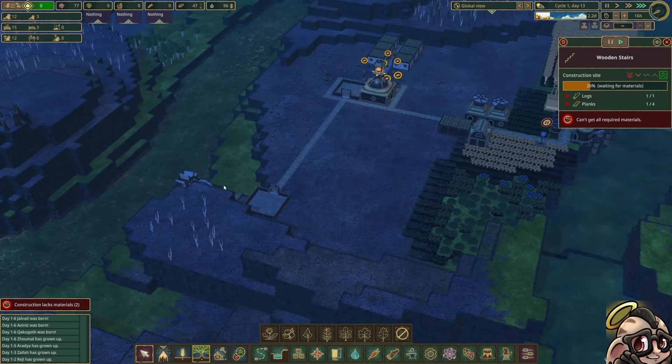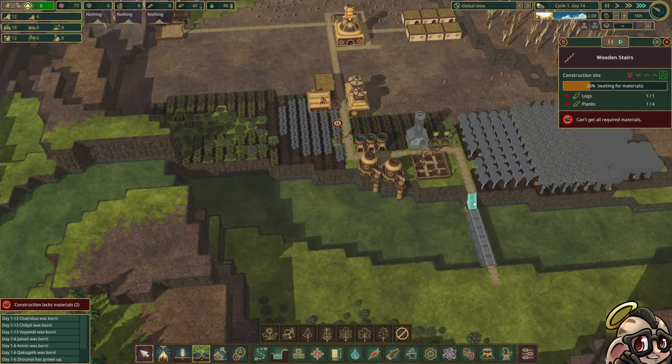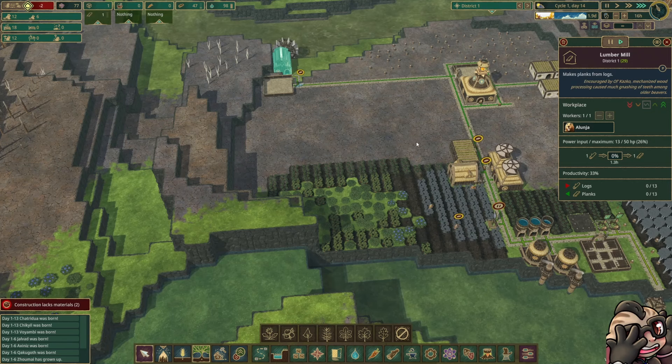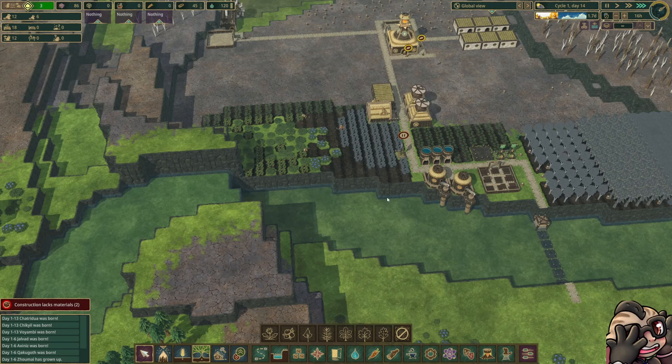Where are our planks? This beaver's hunger is much lower, and overall we have many fewer hungry beavers. We don't have many carrots planted, but we've got some — and some is enough.